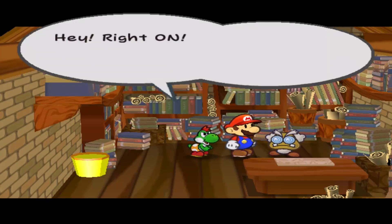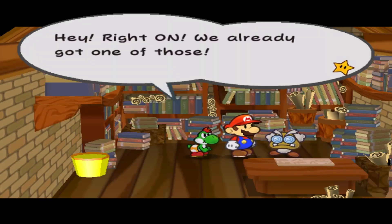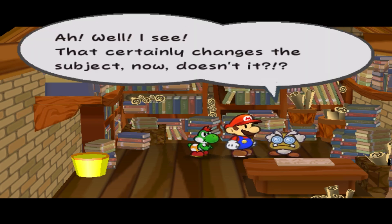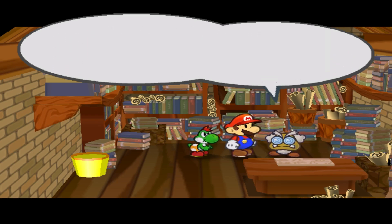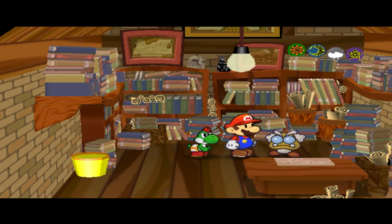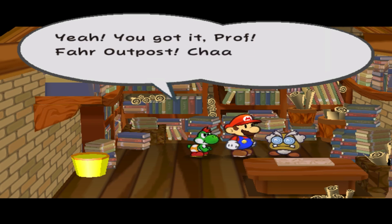An Ultra Hammer? Hey, right on! We already got one of those! That certainly changes the subject now, doesn't it? We'll use that Ultra Hammer to find the pipe to Far Outpost, then. Get to it! Snap snap! Yeah! You got it, prof! Far Outpost! Charge!